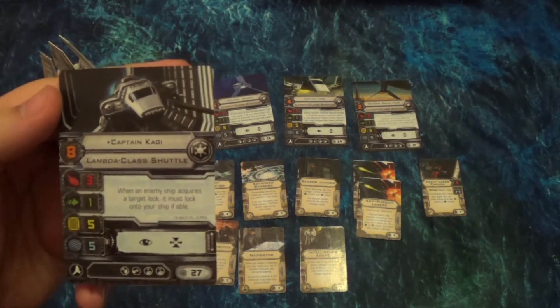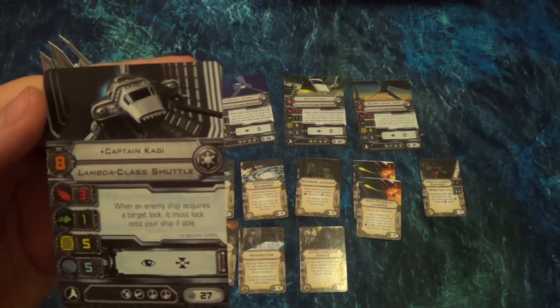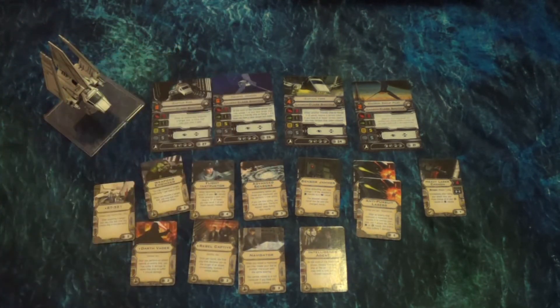Over here we have Captain Kagi. When an enemy ship acquires a target lock, it must lock onto your ship if able. This reminds me a lot of Biggs — if they're within range, they have to target lock you. It might be a little better than Biggs in some ways: having to target lock doesn't necessarily mean you have to attack, but if you're using secondary weapons that need target locks, it kind of does. The shuttle doesn't have to be within range one of another ship — it just has to be within range of the ship acquiring the target lock. That's a really good defensive support power. The Lambda-class shuttle has really good support powers all across the board.